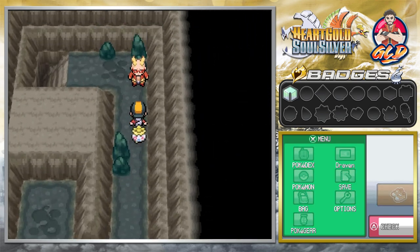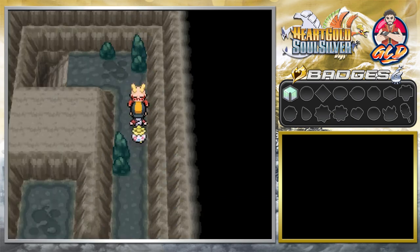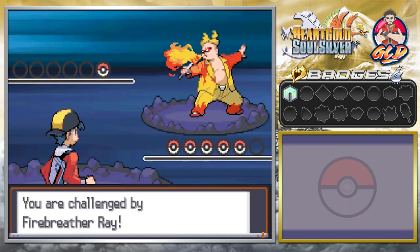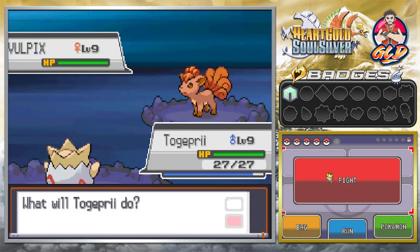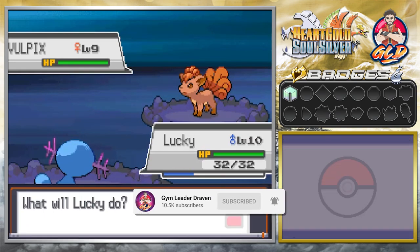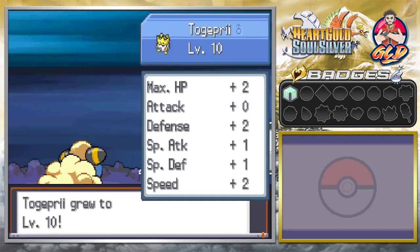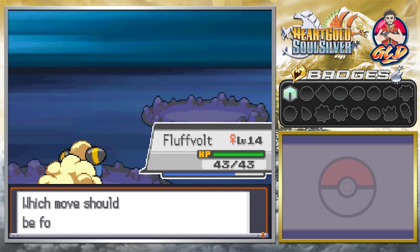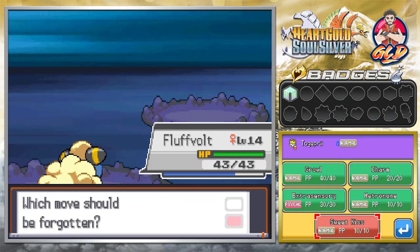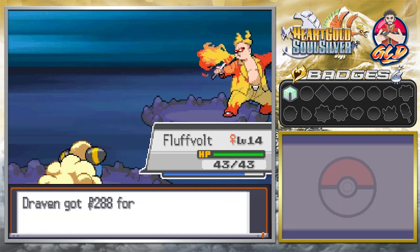And here we have an opponent. As always we're gonna be speeding through this. This guy's got himself a Vulpix, so we're gonna go with Lucky. Lucky won't have an issue with this Pokemon. It used Roar so multiple Pokemon get some points. And here we're learning Sweet Kiss — it confuses a Pokemon. So let's go ahead and take away Growl. And just like that we have defeated this guy.